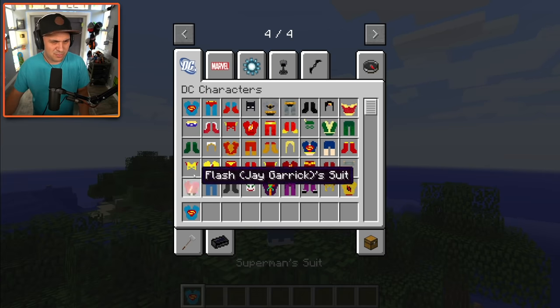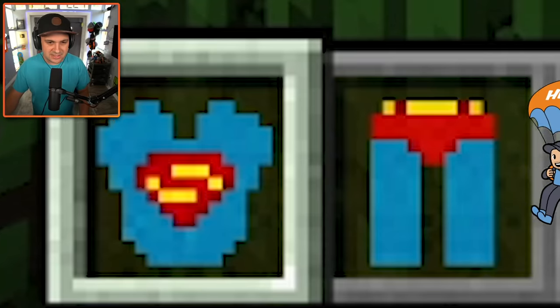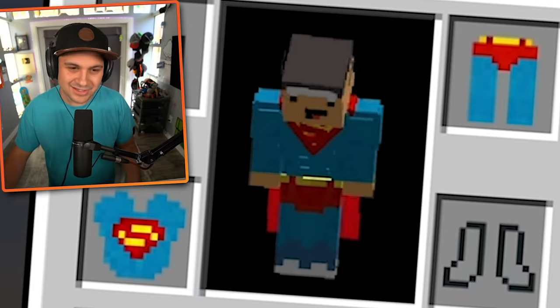I'm not sure exactly how it works, but I guess we'll just start with Superman because it's here. Let's put on Superman's suit. I guess it kind of makes sense that Superman doesn't have a helmet. And yes, now you guys know my true identity — I'm actually Superman. I should have told you sooner.